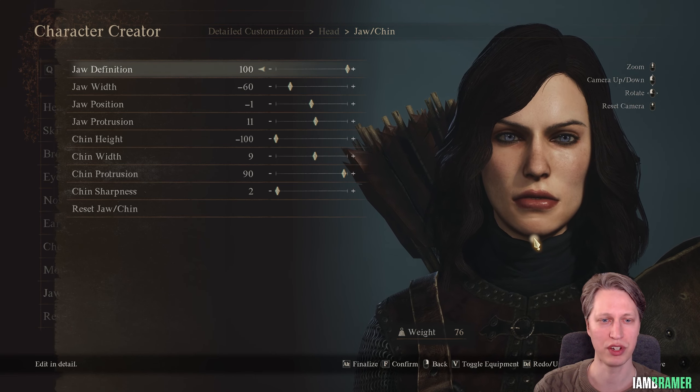Let's jump over to the hairstyle — using hairstyle number 17. The root color is 17 and the tip is 17. The blend doesn't matter because it's the same color. The sheen position is at 27 and the sheen amount is 11 — if you want shinier hair you could raise this up. The eyebrows are at number 3, with eyebrow color number 21 and thickness at 78.